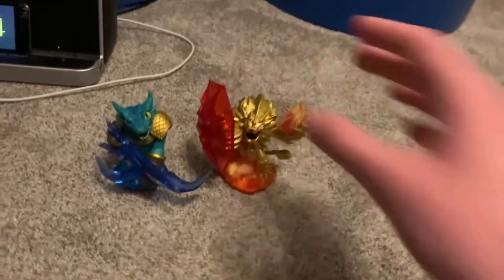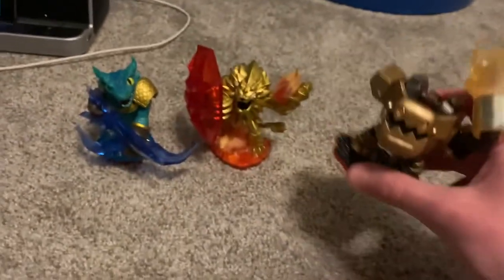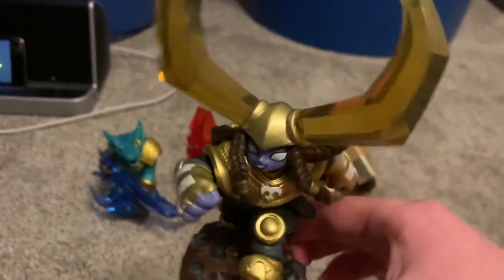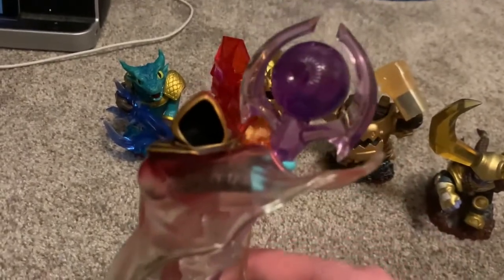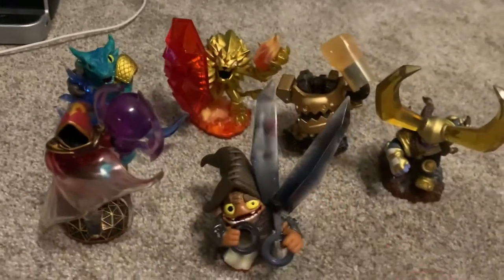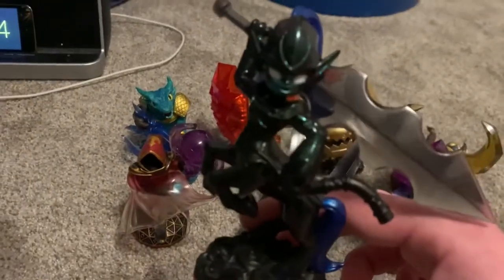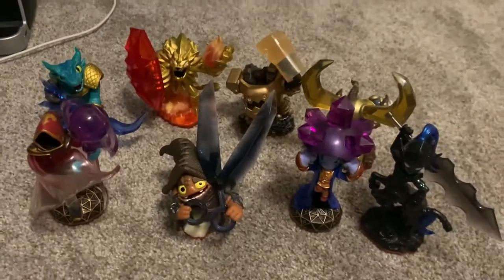Also got Jawbreaker, a Tech Trap Master — who is also broken, don't judge. We've also got Nitro Head Rush, an Earth Trap Master and a special one considering the Nitro part. We've also got Enigma, a Magic Trap Master — pretty cool weapon with the eyeball. Also got Shortcut, an Undead Trap Master. Also got Blastermind, the other Magic Trap Master. And we've got Nightmare, the Dark Trap Master. Those are all the Trap Masters we've got.